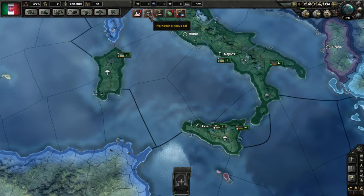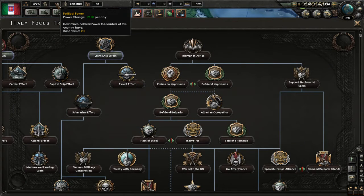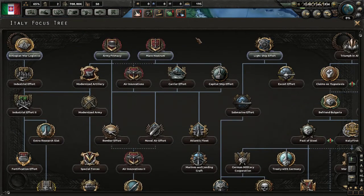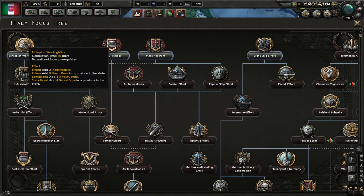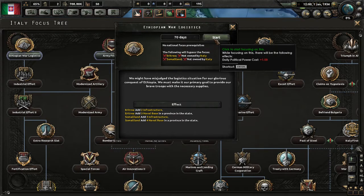Next we've got national focus. This is where you spend some of your political power — it will automatically eat into one per day. On harder difficulties you might have to choose between going down a focus tree or sitting and generating points. We're going to go very simply into Ethiopian War Logistics. You can see the flavor text and the effect: it'll add two infrastructure to a province and three naval bases to two provinces. It'll take 70 days. Once you begin, you cannot stop it.